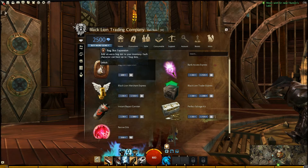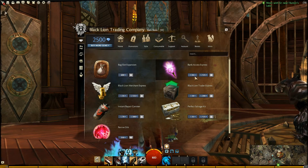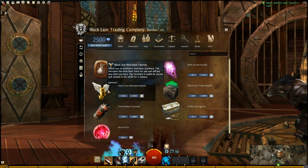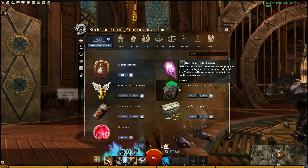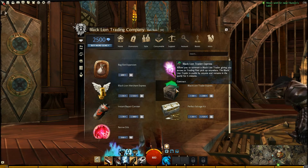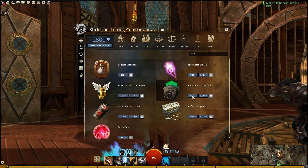Support items: you can get a Bag Slot Expansion — add an extra bag slot to your inventory, each character can have up to seven bags, for 100 gems. Bank Access Express lets you access your bank from anywhere once; one for 35 gems or five for 125. The Black Lion Merchant Express lets you summon a merchant anywhere who has basic items for sale and will buy your items; usable by anyone for five minutes; one for 35 or five for 125. The Black Lion Trader Express gives you access to the trading post pickup anywhere — since items you sell don't come to you automatically, this lets you access a trading post from anywhere; one for 50 gems or five for 200.